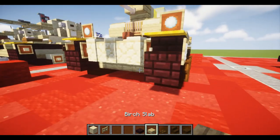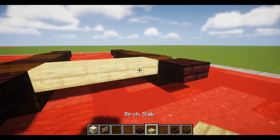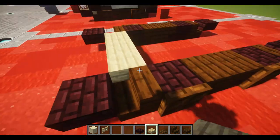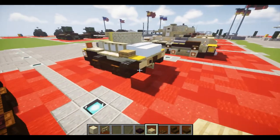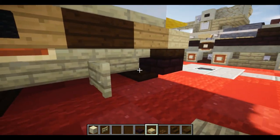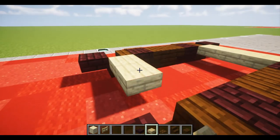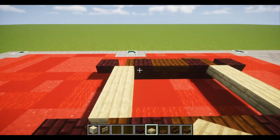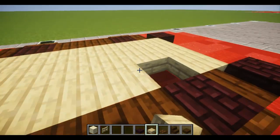Now for the bottom of the hull, place down a row of three birch slabs right across. The first dark oak stair is at the front and in the back it's going to be the same thing — one, two, and three. Fill up the entire floor just like so.